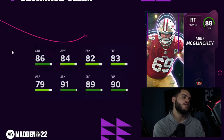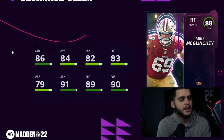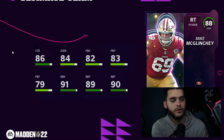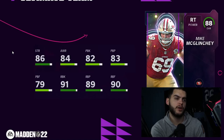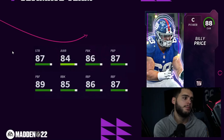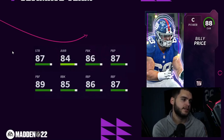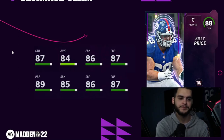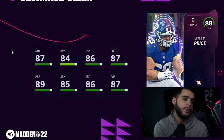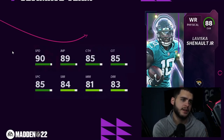Mike McGlinchey: this card is actually good. This is my point — when you have an 88 card you can't make them all low 80s across the board. Powered up, he gets 90 run blocking across the board. Even if he can't pass block as well, if you want a team that can run or you're on a 49ers theme team, you've got a stud right tackle. Billy Price for the Giants is so well-rounded he can't do anything above 90, but on a Giants theme team it helps since their o-line is probably garbage.